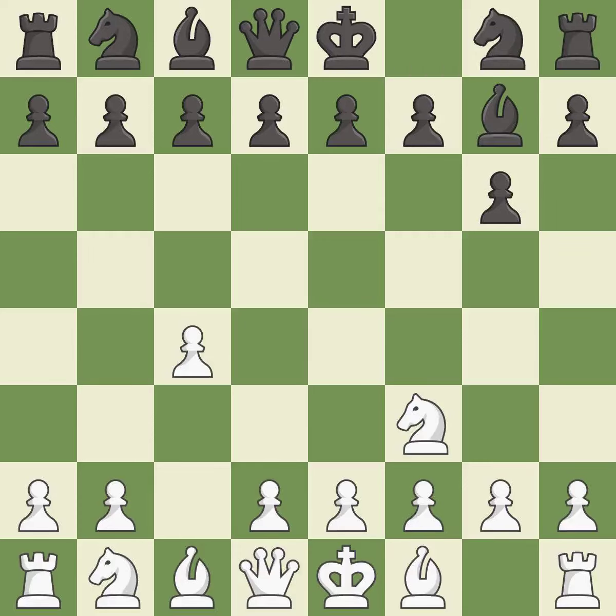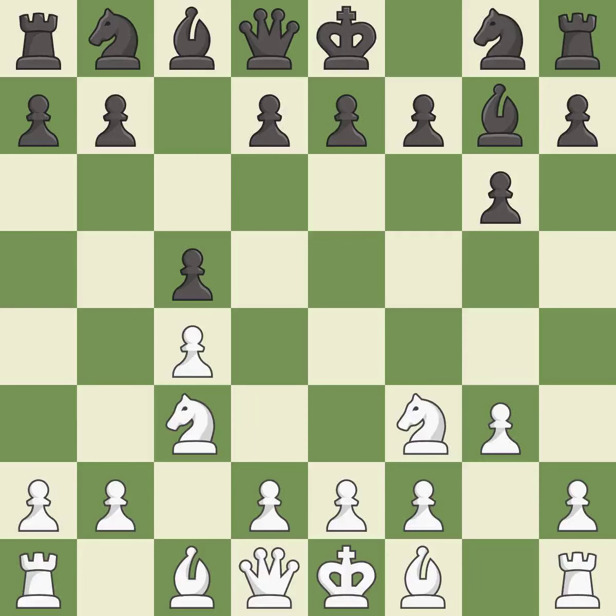This fianchettos the bishop by placing it on a powerful diagonal. This develops a knight off its starting square, getting it into the action. This prepares the bishop for development. This develops the bishop and gives it scope on the long diagonal.